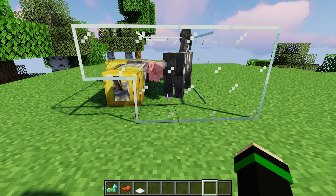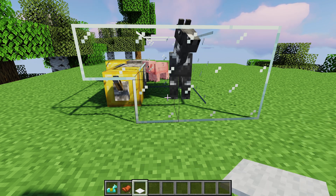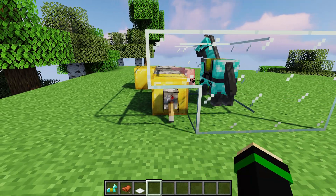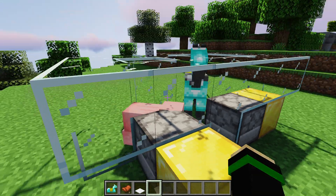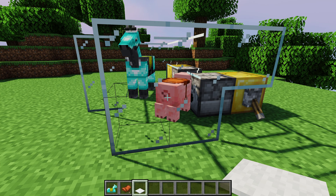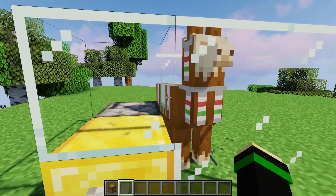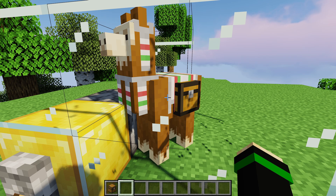Just like armor for players, horse armor, saddles, and carpets for their respective animals can also be put on animals using dispensers. In the case of a tamed horse, you can put horse armor on it using the dispenser. You can also put saddles on pigs and other animals, and carpets on llamas. For animals that can have storage space, you can put chests in the dispenser and, as long as the animal is tamed, add storage space to the animal.